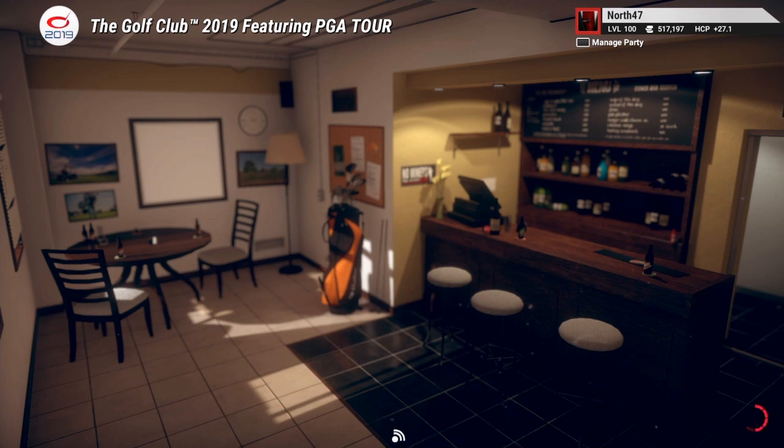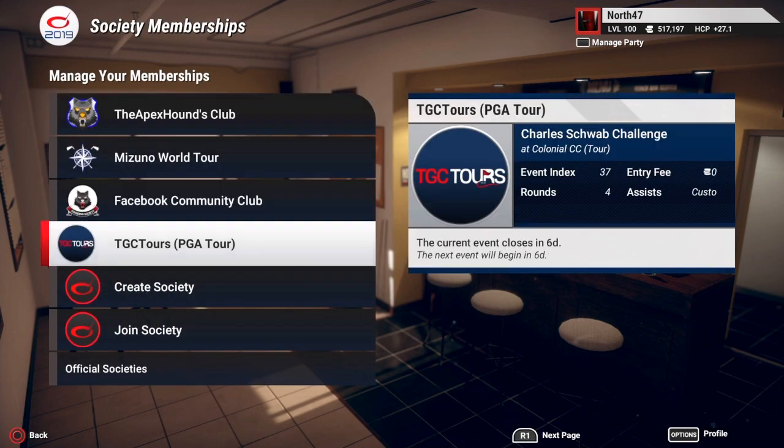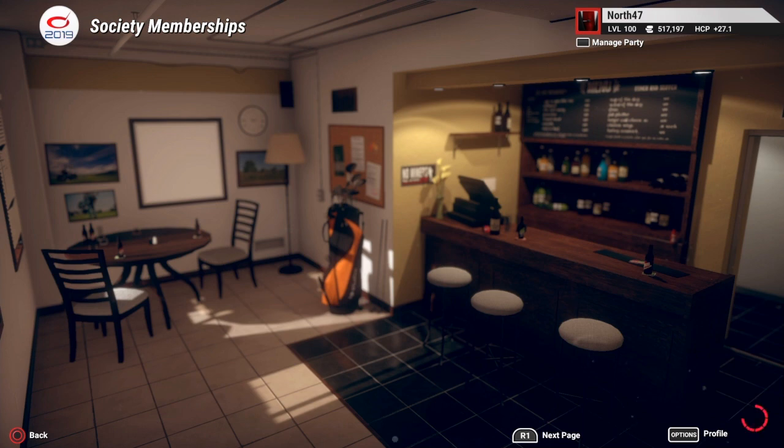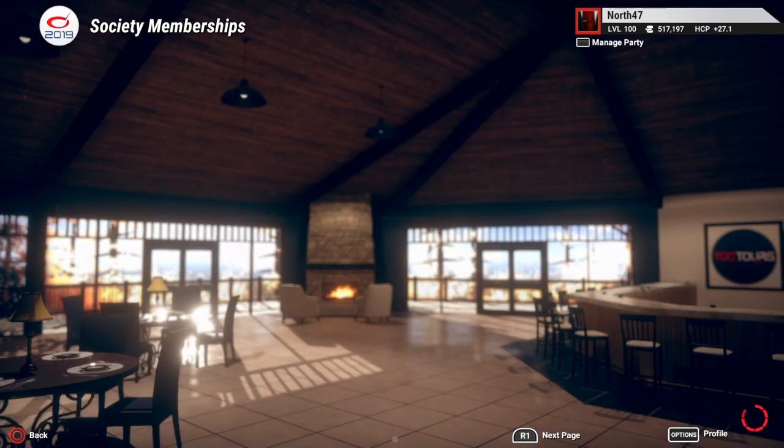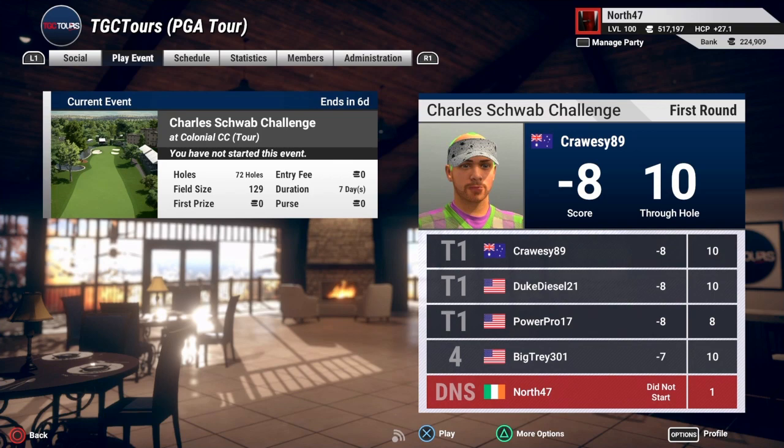I will apologise if this takes a little bit to load up — it's just very laggy, I'm on an original PS4 from early 2014. We're going to head to online societies, click into TGC Tours for the PGA Tour event. Hopefully it loads up fairly quickly — and there we go, that's not too bad. So here we are, and I'm going to select the event.